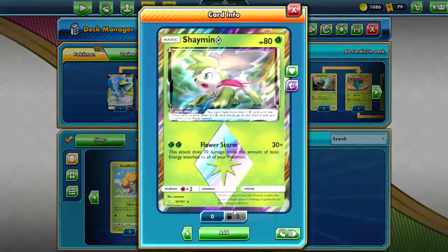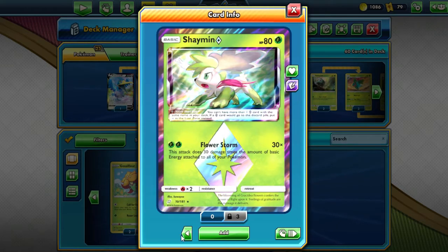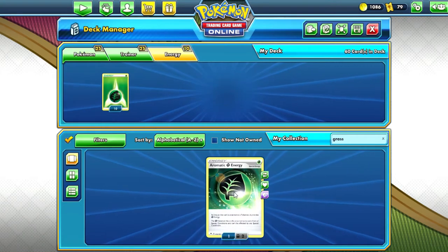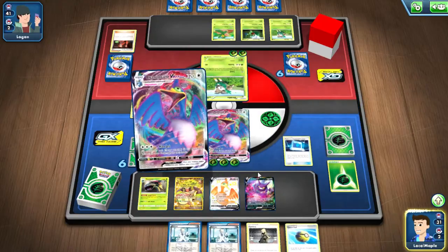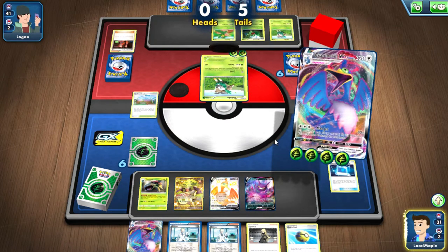Pokemon you can consider: Shaymin does 30 damage times the number of basic energy attached to all your pokemon, which counts with Venusaur. Then we've got Call for Family to search for basics, and Blessings of Fluff to accelerate energy in case you can't get Venusaur up in time. You can also consider Aromatic Grass Energy — it doesn't get doubled with Venusaur since it's not basic, but it does give you immunity to special conditions. This is the basics of the deck. In the first test, I added Victini to reflip coins.